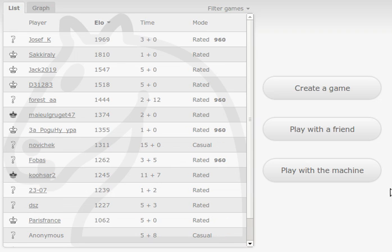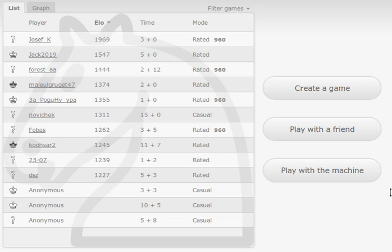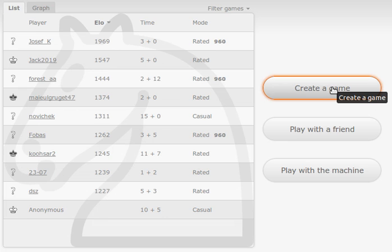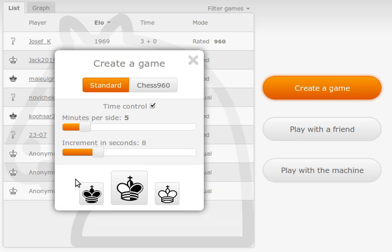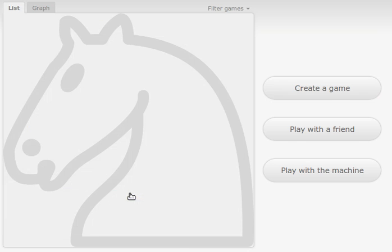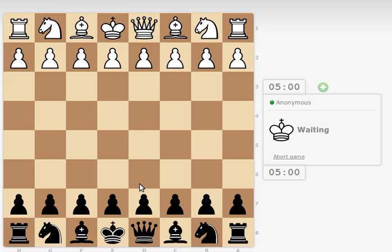Hello Chess friends, I am back again with this blitz and bullet session. I'm going to play a game or two on LiChess.org. Five minute, one second increment. The game has started — I got black. These are anonymous games, so I'm not aware of my opponent's strength.